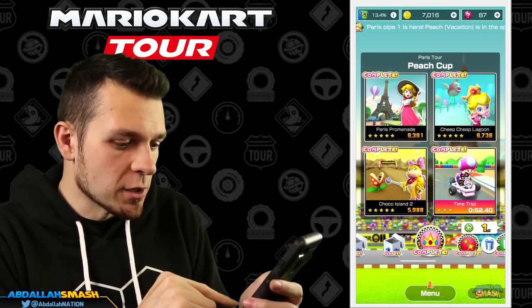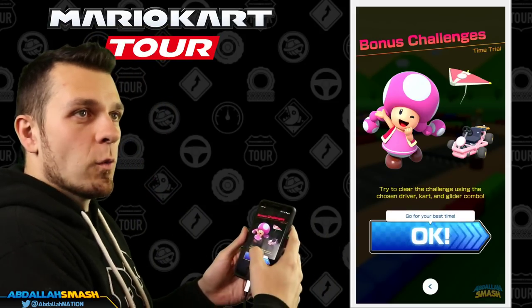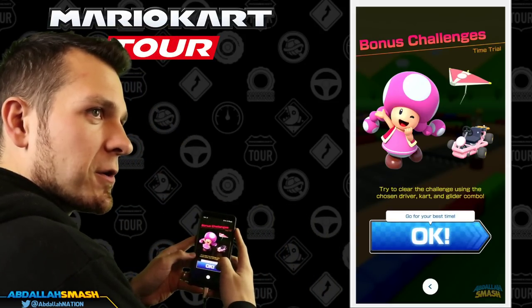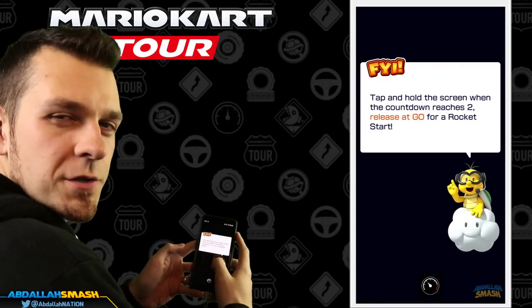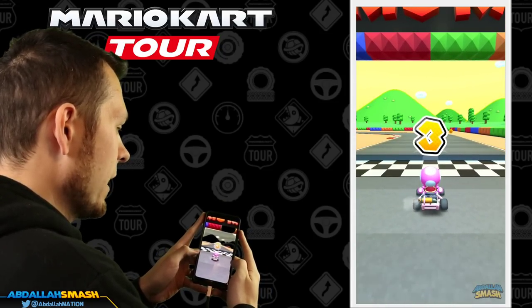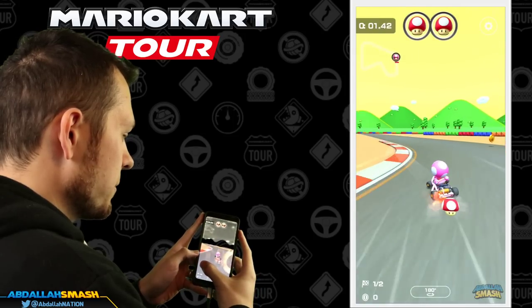The very first level is right here in the Peach Cup. It's going to be a Toadette time trial. Click OK when you are ready. I've got a green screen on board so the coloration is gonna be a little bit off, but it'll be the exact same thing. Hold on to the screen and then let go on 'go' and you should be all set.